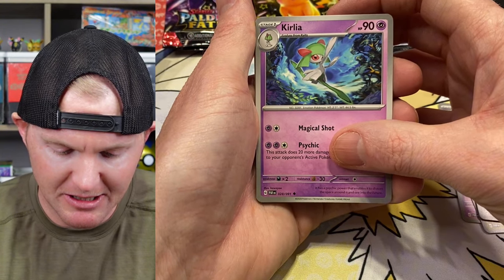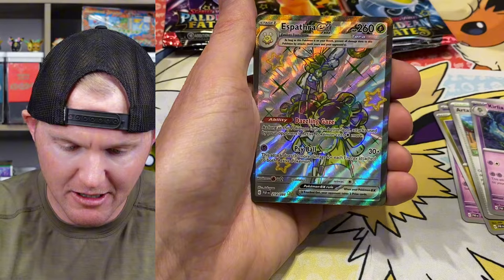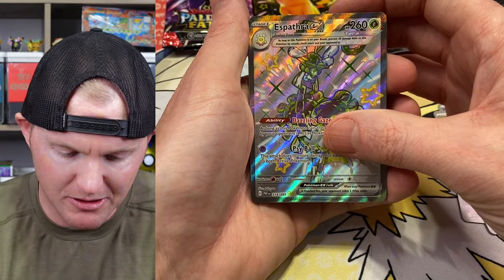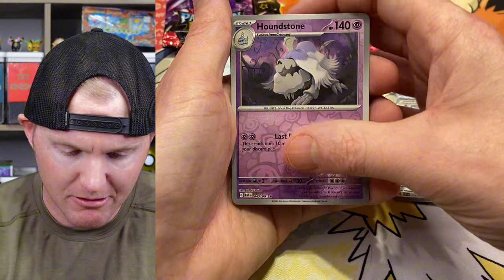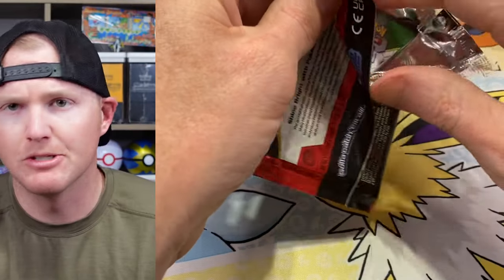Saw something peeking in this pack — full art Espartha EX! I'll take it, solid pull, not too shabby. Graveyard and nothing behind it. No golds yet — kind of surprised. I've only pulled one gold total, and it's not like I've opened a thousand packs, but only one gold so far.